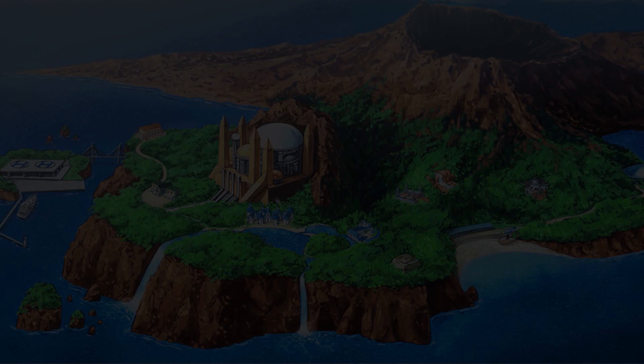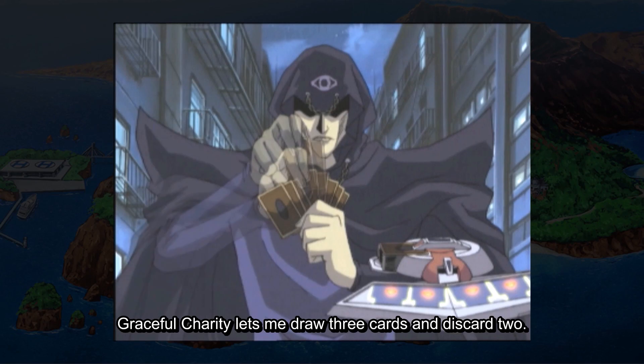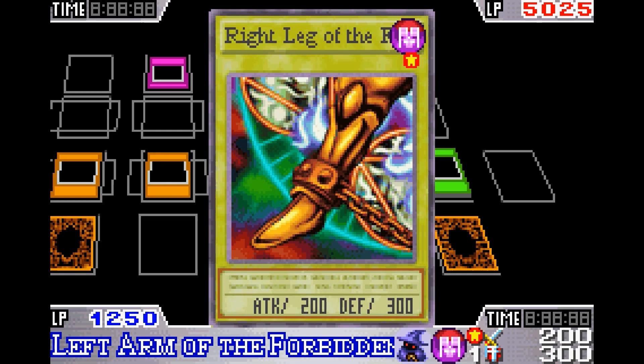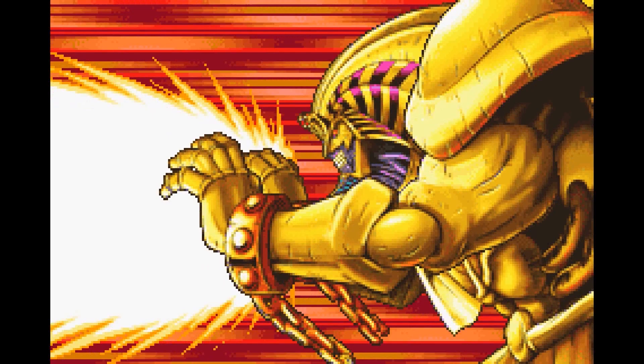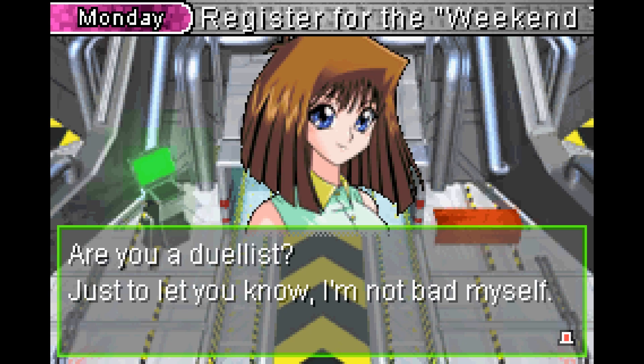This glitch is an interesting interaction between some all-time classics: Graceful Charity and Exodia himself. If you use Graceful Charity to draw all the pieces of Exodia but then discard a piece or even two to its effect, the full Exodia animation will play out — which is one of the best, by the way. However, the duel will actually end in a draw. Seeing that the animation is 30 seconds long, it's a little anticlimactic, but funny nonetheless.